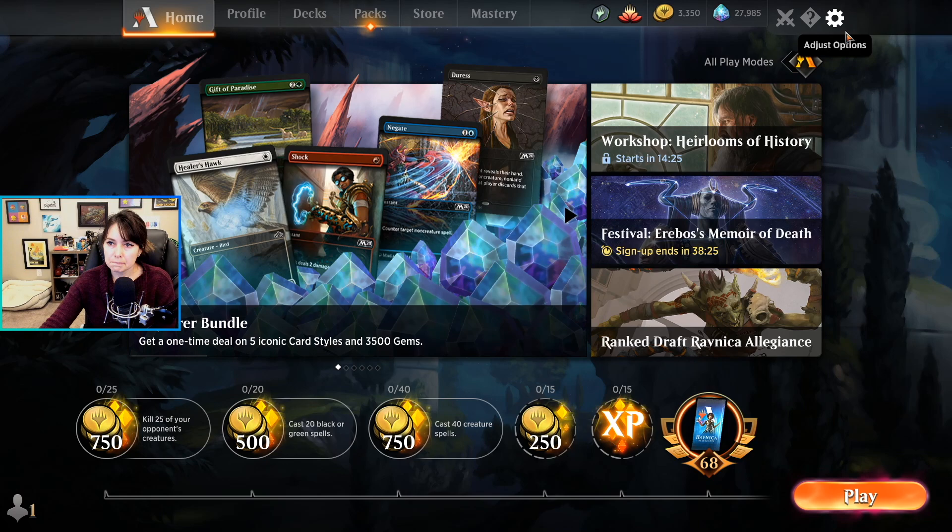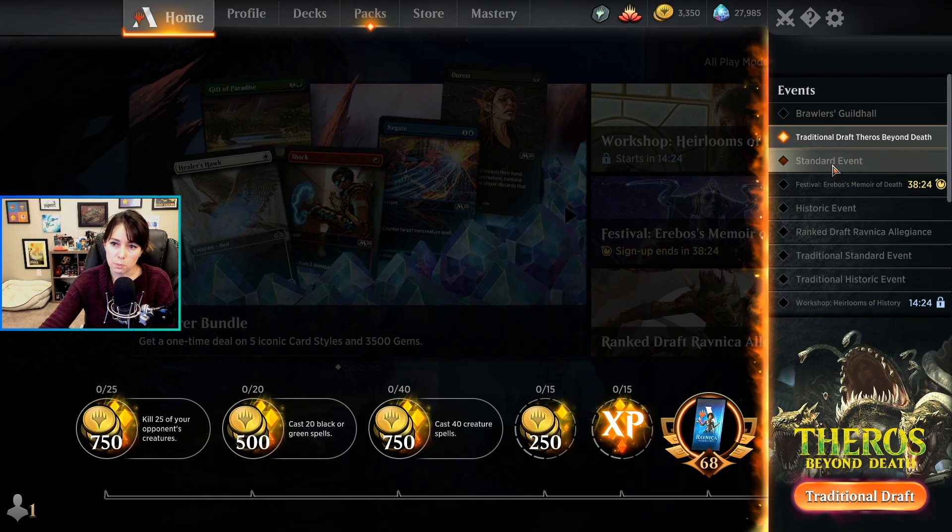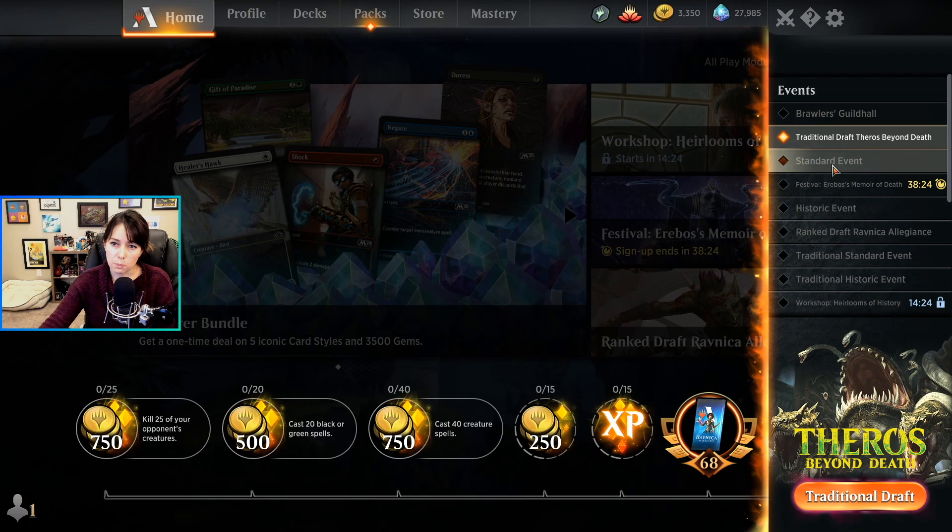There are a couple of other modes — some rotate, some don't. You have things like the Brawl event and standard events, which you can also join with gold. As a general guideline: always join events with gold instead of gems whenever you can. Gold is way easier to get — almost everything you do in Arena gives you gold — but very few things give you gems, so preserve your gems.